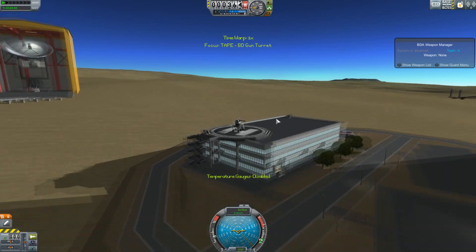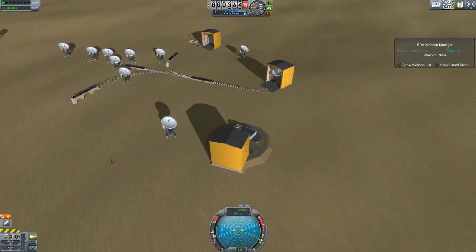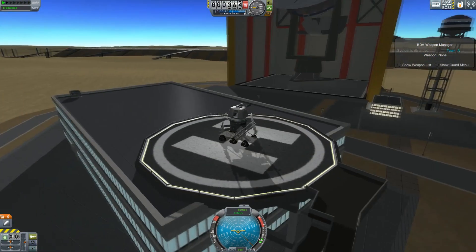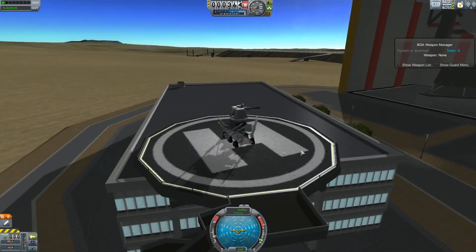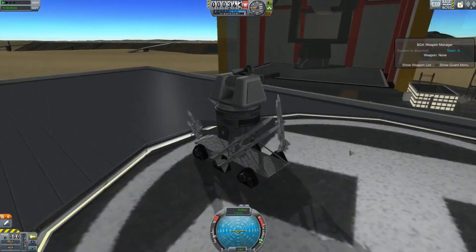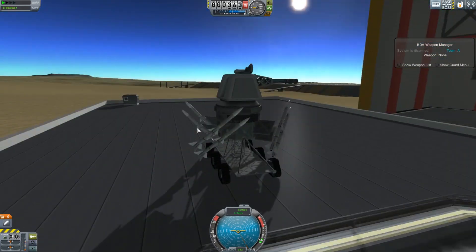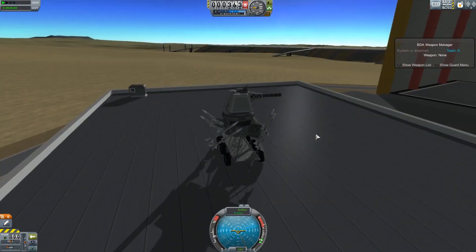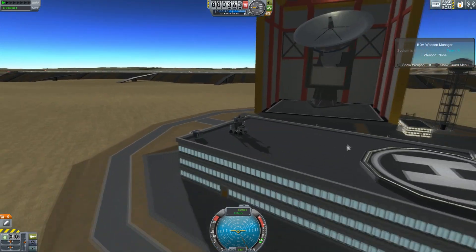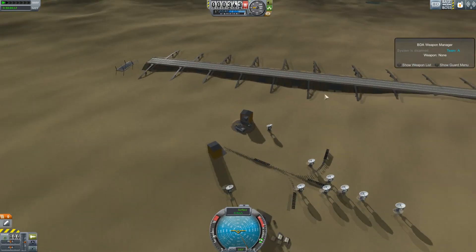Our next launch site is the KKVLA, which is just a helipad out in the desert. My corporation by the way is called the Territorial Arctic Protection Entente, or TAPE for short. We have a couple of bases in the Arctic, but we also spread down the continent into the desert on the continent adjacent to the one with the KSC on. I don't actually own the KSC, but god damn am I going to take it.